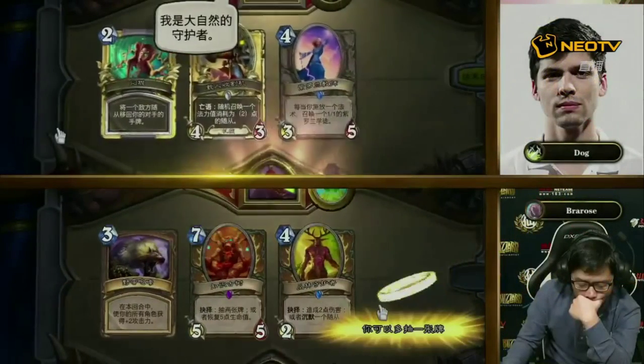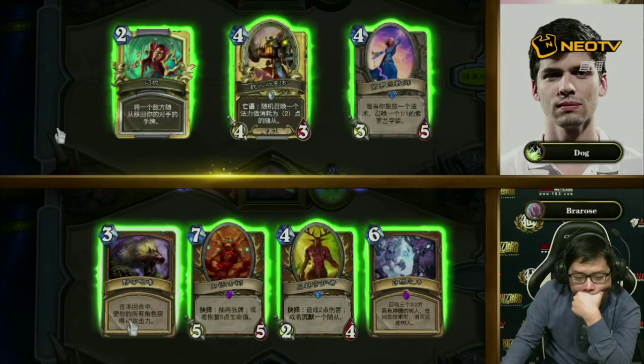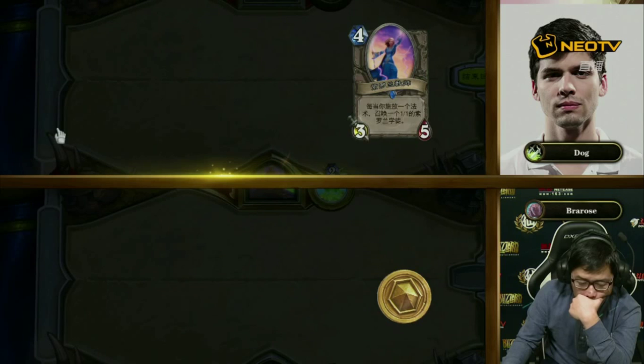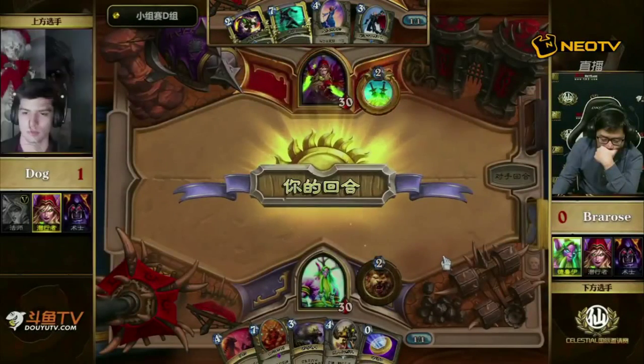If you have an A-class Rogue, that's actually going to be slightly favored against Druid. Dog is known as generally one of the best Rogues in the western scene — along with Mr. Jagt and Hyped. To really be that good at Rogue, you have to have been playing it since Naxxramas, when you had the Leeroy combo. You learned about the Gadgetzan Auctioneer, and also about sequencing the Hero Power — things like: on turn two your opponent plays Loot Hoarder, do you Hero Power? Minor mulligan points like saving the weapon versus not saving it.